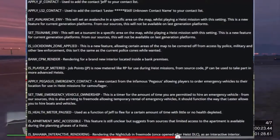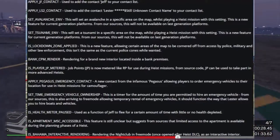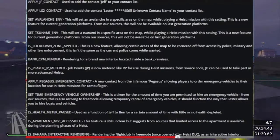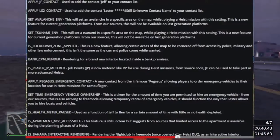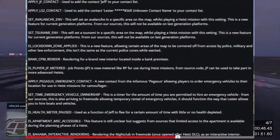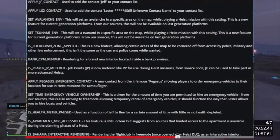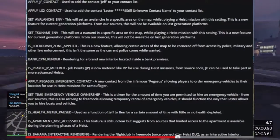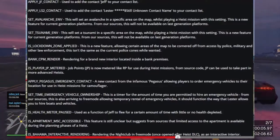Number three: 'Set Tsunami ENV' — this will set a tsunami in a specific area on the map whilst playing a heist mission, also a new feature for current gen platforms, not available on last gen. Now let's stop here — I do not think there will be an avalanche or a tsunami. That's so make-believe. What happens if you're in the middle of the country — is a tsunami gonna fly over? I just think that's something they made up.